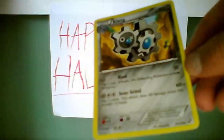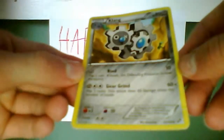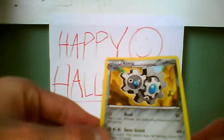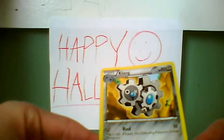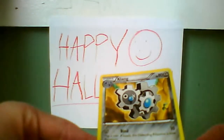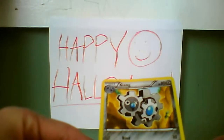Weakness is 5 times 2. Resistance is psychic, minus 20. And its little Pokédex entry is: by changing the direction in which it rotates, it communicates its feelings to others — when angry, it rotates faster.